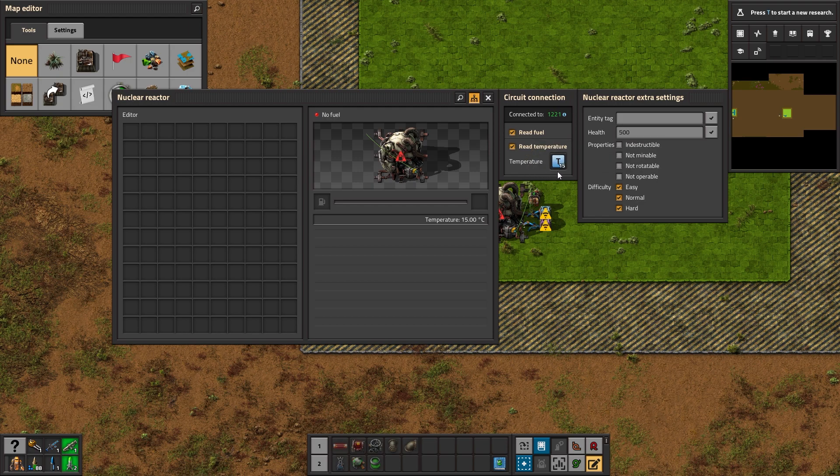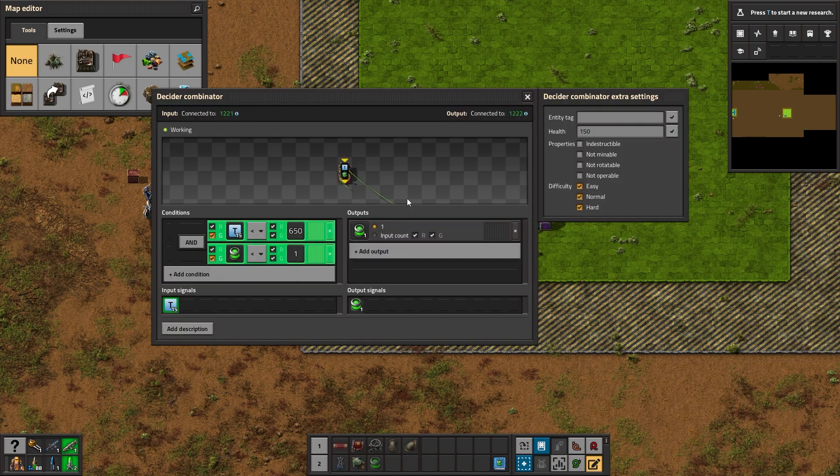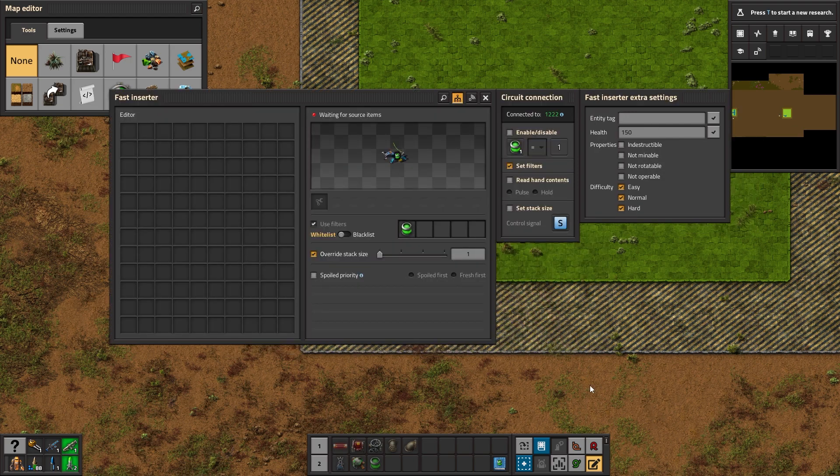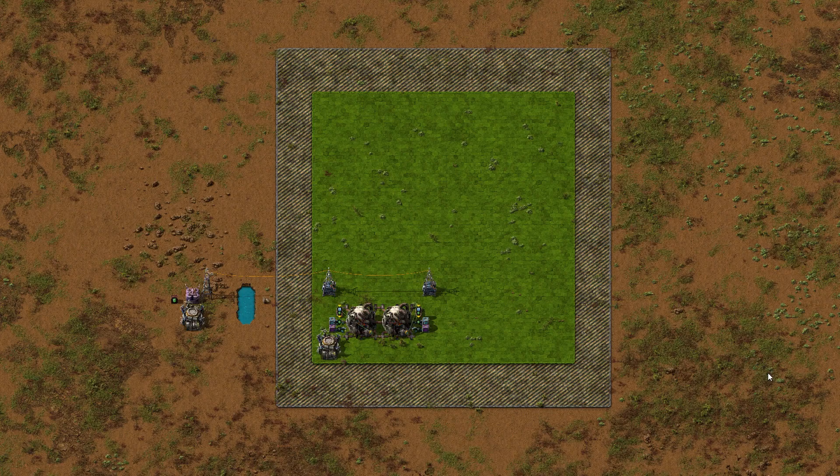After connecting the reactor to the combinator, click on the reactor and enable the temperature reading circuit. The reactor tells us how hot it is by sending a T signal to our combinator. We want to feed the reactor only if it is not hot enough and only if it does not already have fuel inside — both conditions must be true, so set the logical operator to AND. When this condition is true, we activate the inserter by setting its filter to a nuclear fuel cell; otherwise it just sits there patiently waiting. Copy this setup to all your reactors and you don't have to think about it anymore.